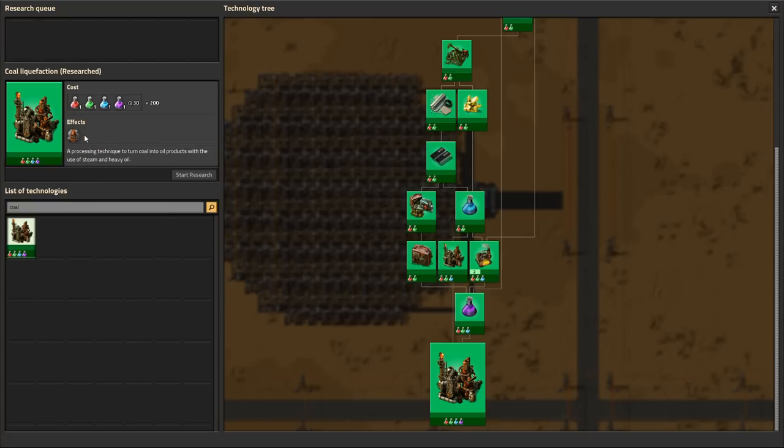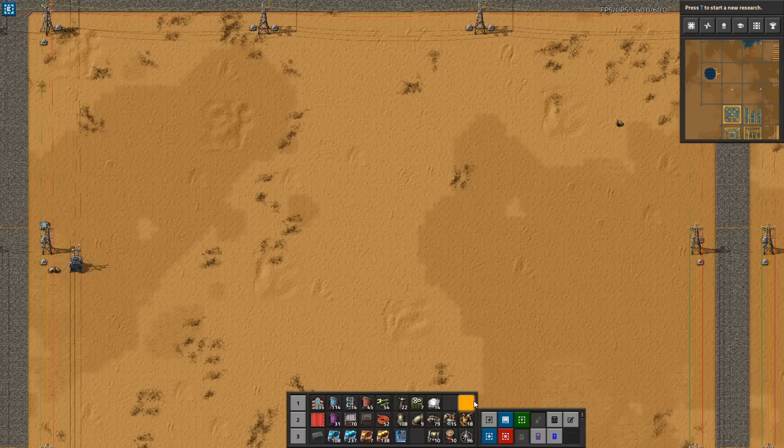You will need petroleum continuously for things like plastic and sulfuric acid, so those need to scale when going to a mega base build — and that's where coal liquefaction really comes into its own. For this build, I'm not including a split for light oil or lubricant, because that's already covered during normal oil processing and you do not need to scale lubricant. Let's start looking at the actual builds.